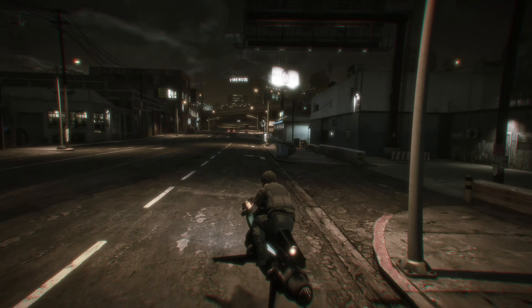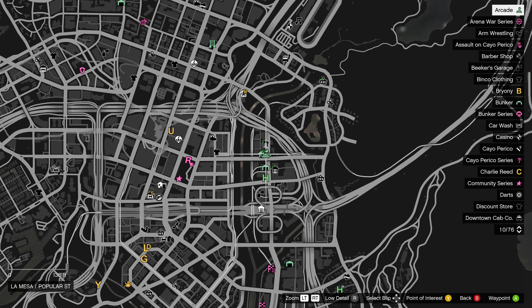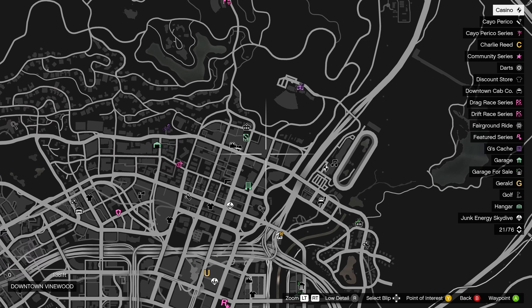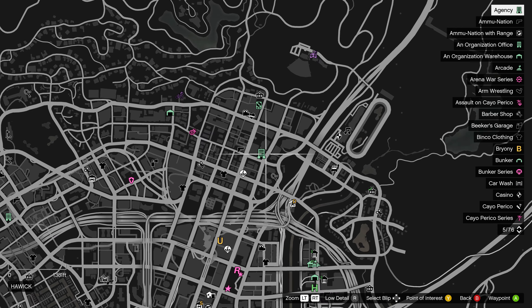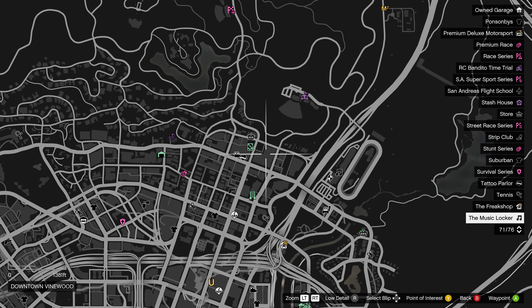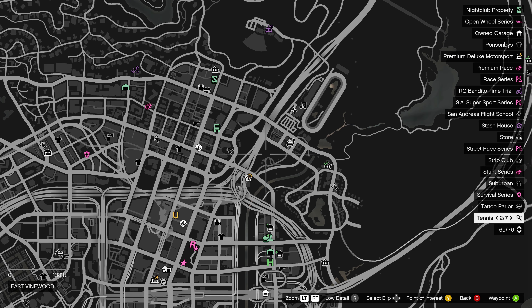Let's discuss location. Right here we have our arcade, the warehouse, the Freakshop, and the casino nearby — as well as our nightclub and the agency. All these businesses I bought on purpose because they're all within close vicinity. I can literally get to any of these places within less than 30 seconds in some instances.